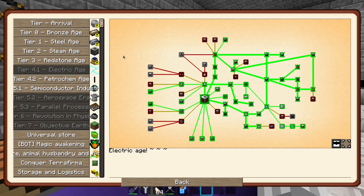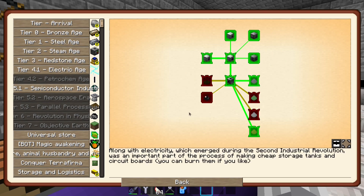Now that we have done all the main quests in the electrical age, we can move to the petrol chem age and quickly complete all of the main quests in this age.